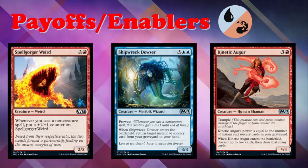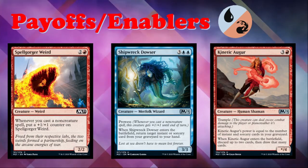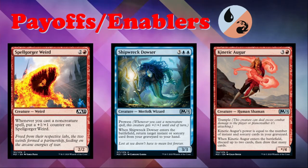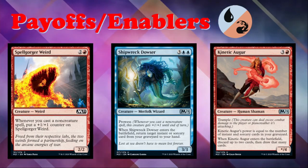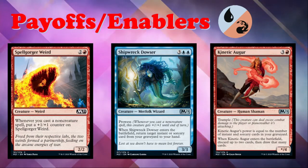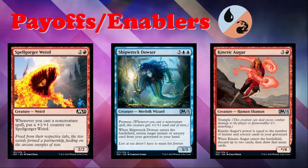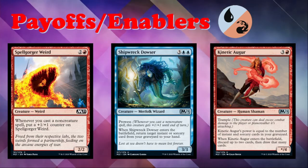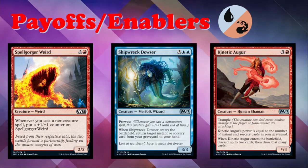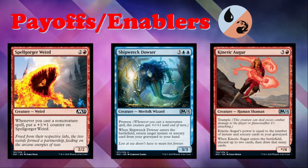Spellgorger Weird is back — two and a red for a 2/2 common Weird creature. Whenever you cast a non-creature spell, put a +1/+1 counter on Spellgorger Weird. This card was in War of the Spark and it was great. Its little cousin Pyroceratops from Ikoria was a little bit worse, but Spellgorger Weird was surprisingly good in that format. I expect it to be equally good here — once you get the first counter on it, it really gets going and just goes up and up from there. A common I'm happy to see again.